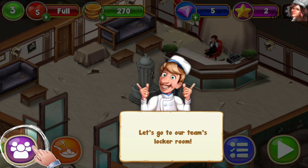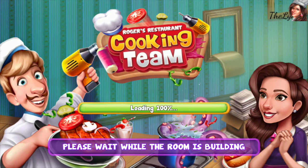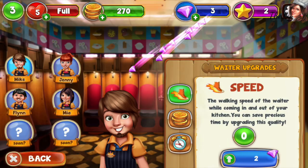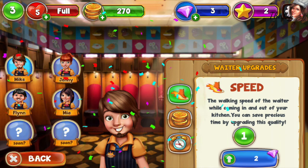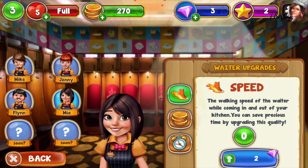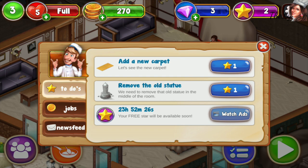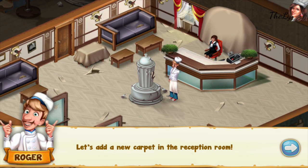Let's go to our team's waiter room. Let's upgrade Mike's skill so he moves faster — it will take me five diamonds, but I only have three. The walking speed of the waiter while coming in and out of your kitchen — you can save precious time by upgrading this. And this is Mia — these are our cooking staff for bonus combo time. I have two stars, I can add a new carpet in the reception room.